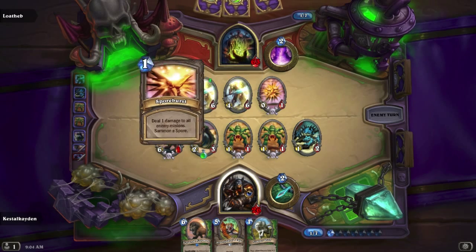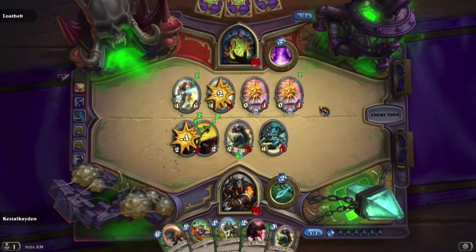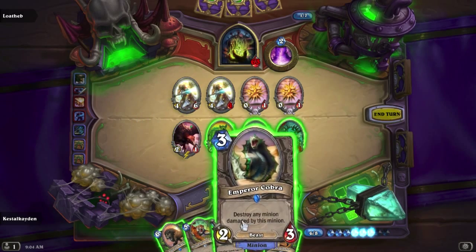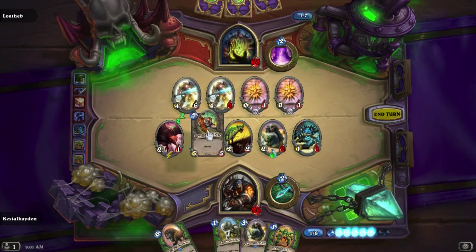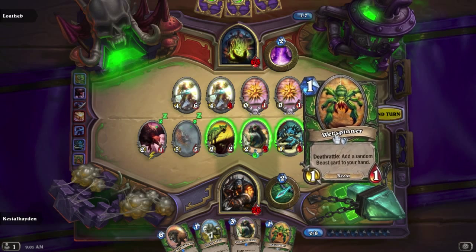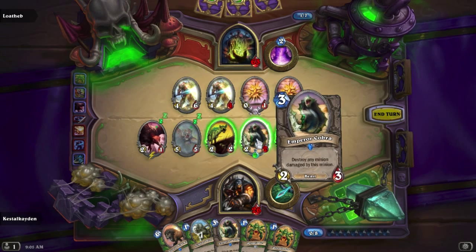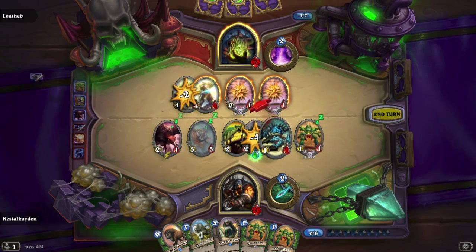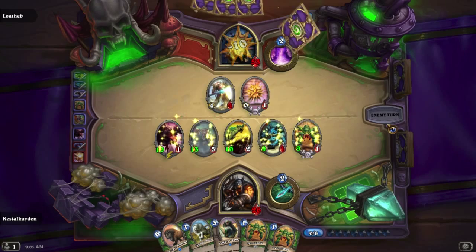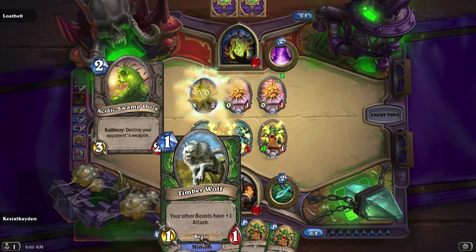I've got two of these things. Technically that doesn't matter because I can just summon more. I want the Stranglethorn Tiger out. I want another Webspinner out. I need to get rid of at least one of them. I've got to think ahead. I have this now — everything will be plus whatever. That's awesome. Loatheb shall die. The end is close. I can just summon more of these guys and we're going to have a blast.